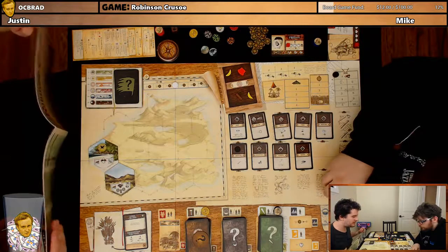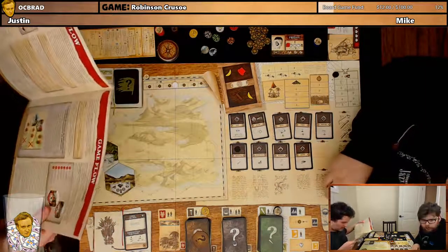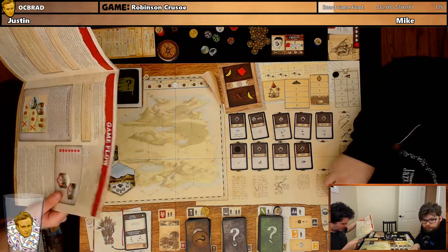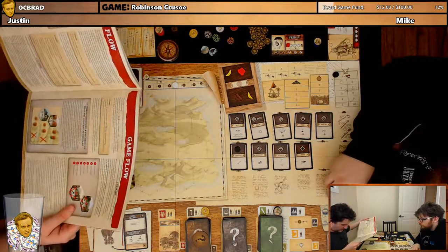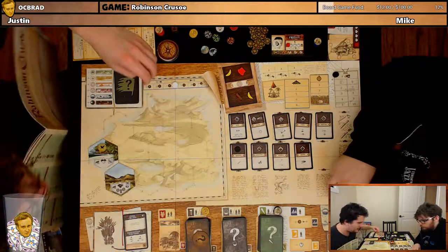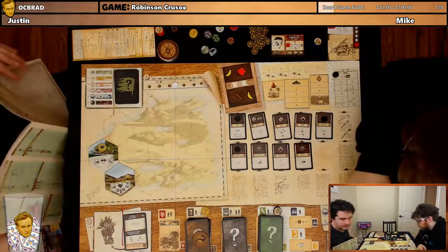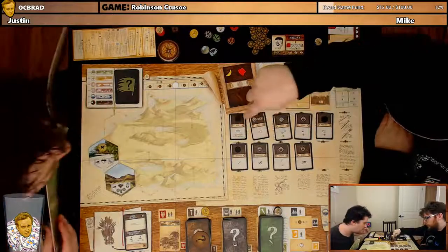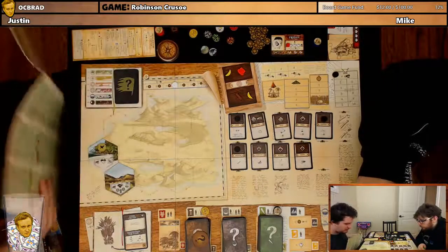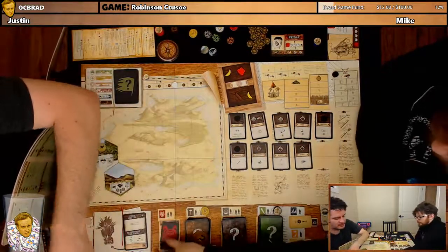Of note: you can send two separate teams, but they have to explore different spaces. So if you fail exploring here, you could not try there again. The exploration was successful — draw the topmost island tile and check the terrain type. We found rolling hills. That means we can now build both pot and bricks. We can turn one perishable food into a heart. If the island shows the beast symbol — which it does — you grab one at random, face down, and put it here to start forming our beast deck.